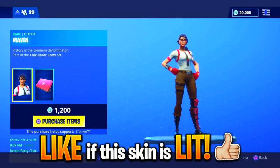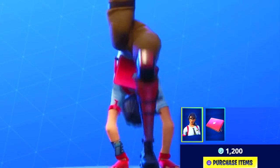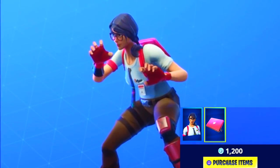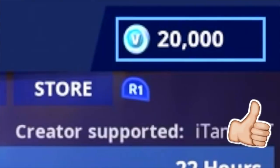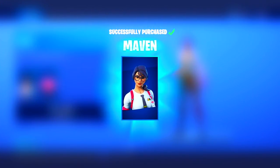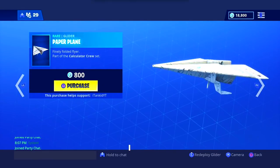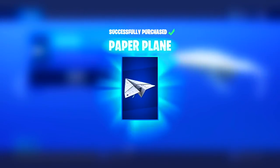Today in the shop we have the Maven skin with the Techie Llama laptop, part of the Calculator Crew set for 1,200 V-Bucks. It also comes with the T-Square pickaxe and the paper plane glider, which is absolutely lit. We have 20,000 V-Bucks so we purchased the Maven skin, skipping the pickaxe but grabbing that paper plane glider for 800 V-Bucks.